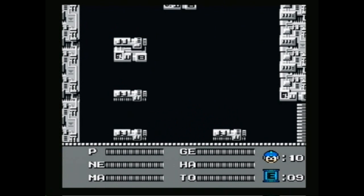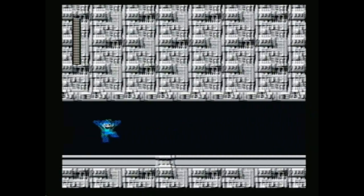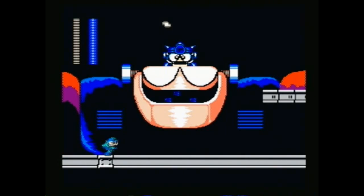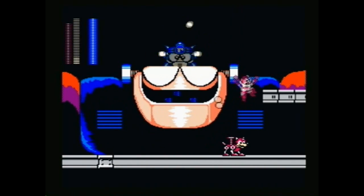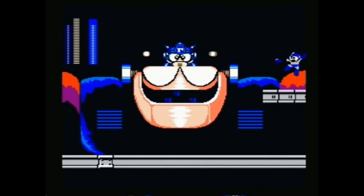Your health is full coming into this. Now we are going to battle Gamma, the giant peacekeeping robot that Wily stole and reprogrammed and put on a giant Gutsman. So, this is a problem.